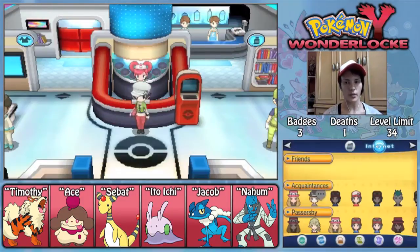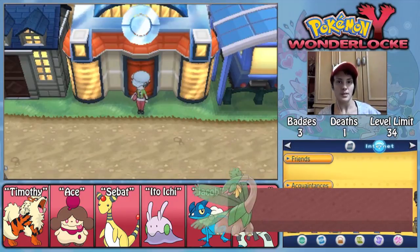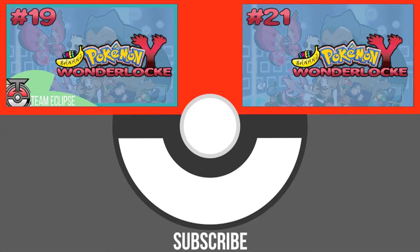So guys, if you liked this video please leave a like, and if you'd like to become a grunt please subscribe to Team Eclipse — we have new content pretty much every day from all of our different admins. Also if you'd like to check out my channel SweetBananaGaming, there's a link in the description and an annotation at the beginning and end of the video. I do Let's Plays kind of like this — I have a Pokemon White 2 Unlock I'm doing right now, and I've got other gaming content as well. Also got two episodes of Sweet Speculations. Anyway guys, that's going to do it for this episode — I will see you guys on the next episode of my Pokemon Y Wonderlock. We'll see you guys next time!